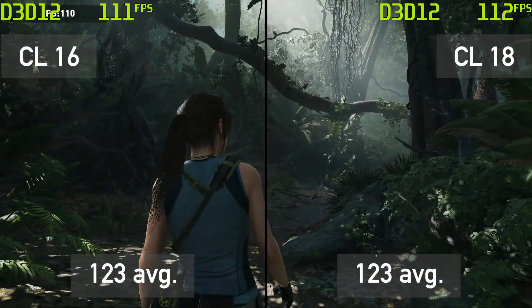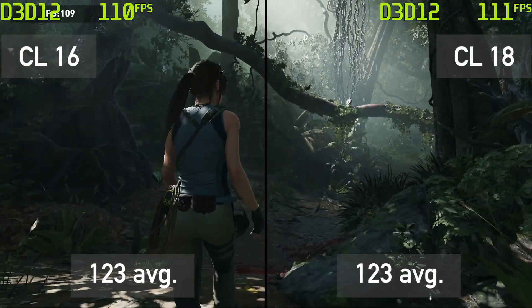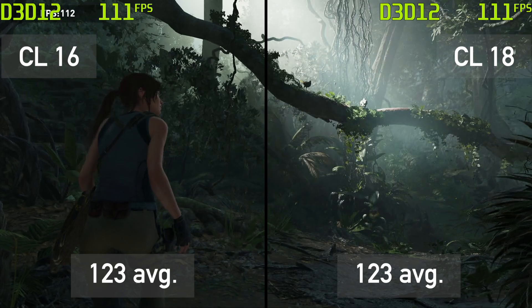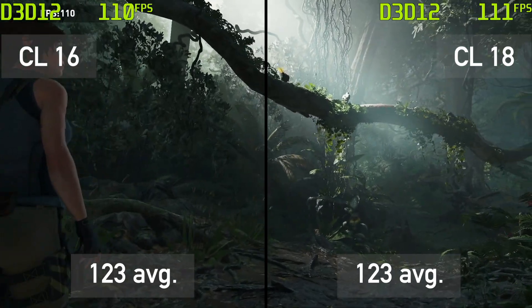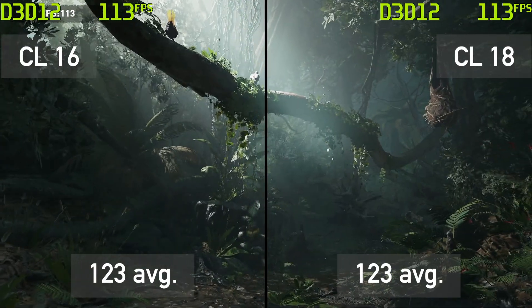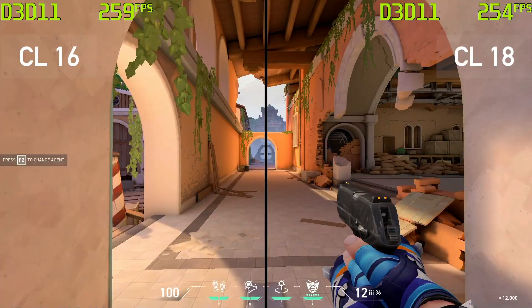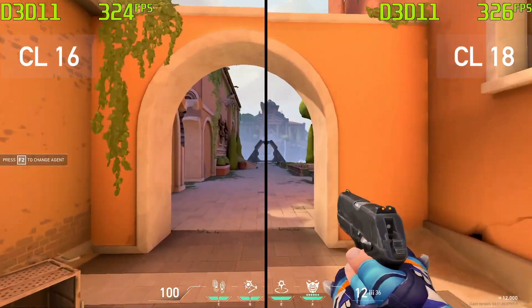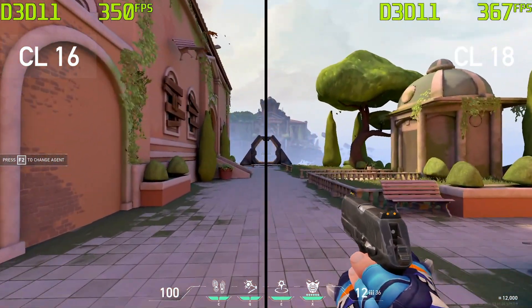In conclusion, when building a Ryzen gaming PC, it is okay to use any DDR4 3600 memory — CL16, 17, or 18 — it doesn't matter. You will be bottlenecked by your GPU in most games anyway. However, as we have seen in Valorant, even when you are not GPU bound, it is still impossible to tell the difference.